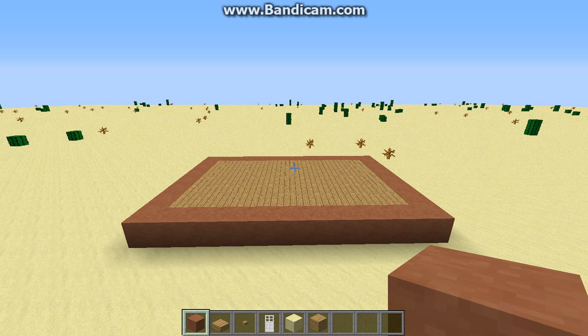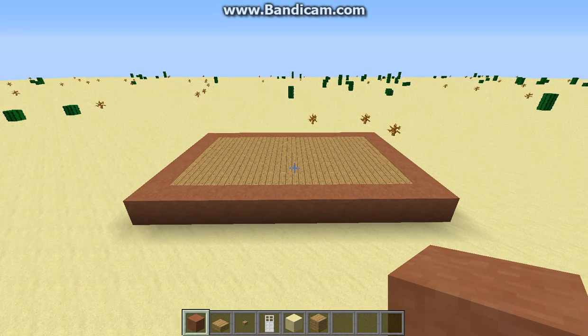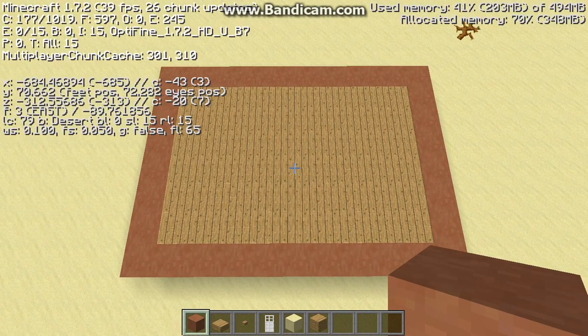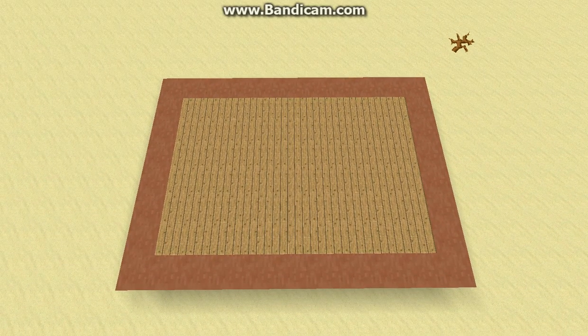What is up guys, Rockamontagers here, bringing you Let's Build episode four. Today we're going to be building a clay house that you can build in a desert. What you want to start out with is this kind of floor plan — it is eight by eleven. That's the ring of clay, and then you want to fill it in with wooden planks for the floor.